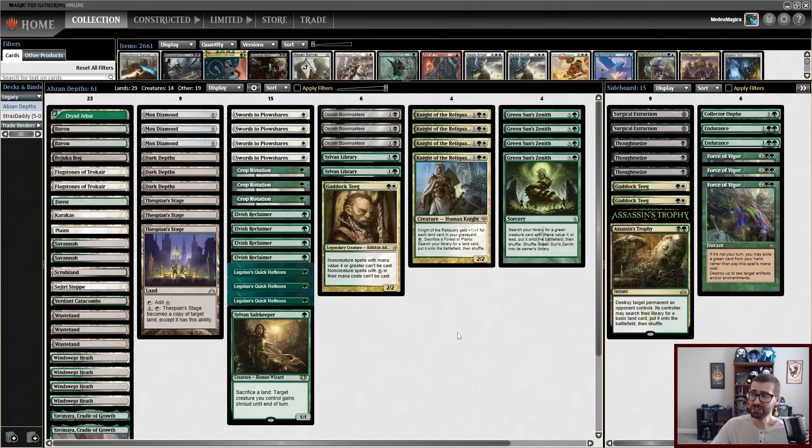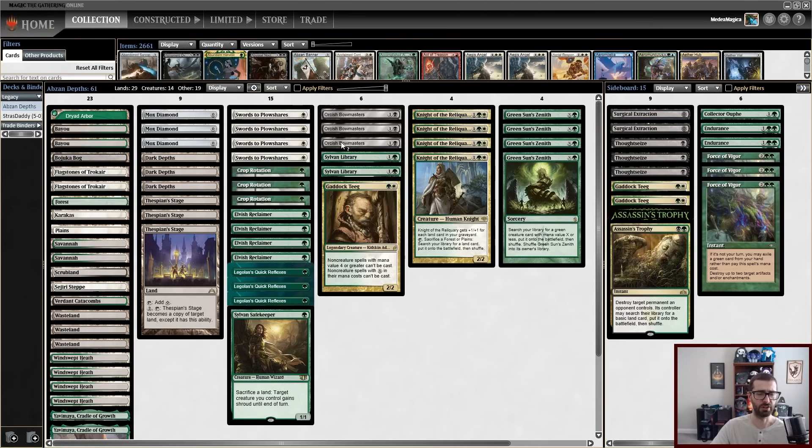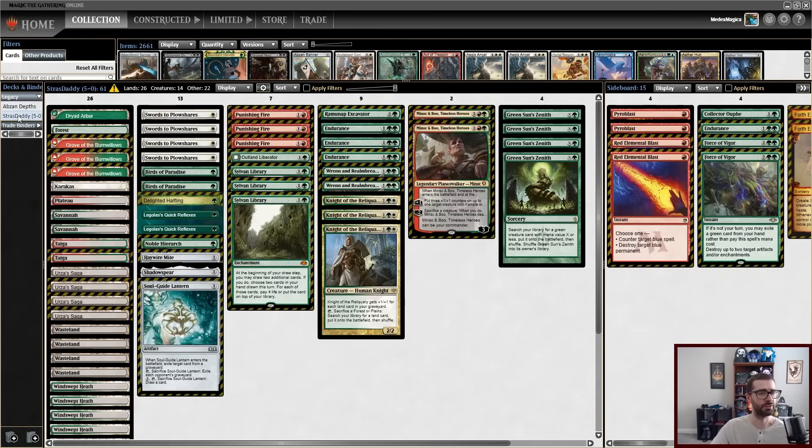I honestly don't have too much else to say about this decklist. We splash black for Bowmasters, because Bowmasters is good. While the splash isn't fully free in this current metagame, it's not that bad. Although the Blood Moon decks are picking up in popularity, because Broadside Bombadiers are just so, so, so strong. I do want to show off one other alternative decklist, though.